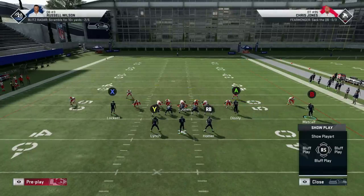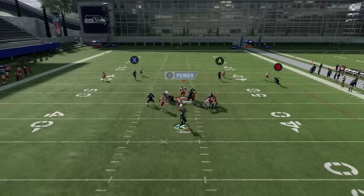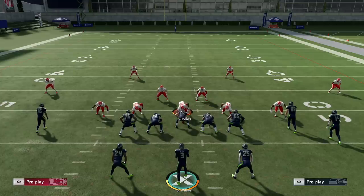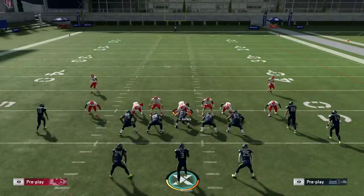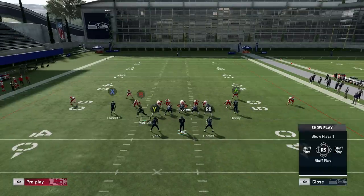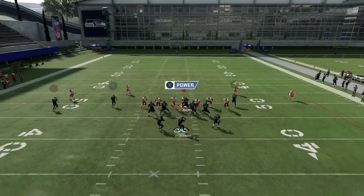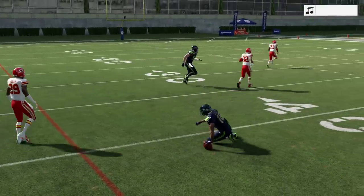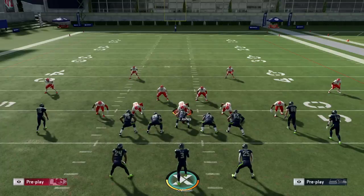If someone's consistently running cover four, max protect, motion out Metcalf, put him on an in route, and put X on a streak. These types of routes are going to annihilate cover four in an all-out blitz. You can also do quick out routes from either side. The best players do this — when someone's all-out blitzing, you're not looking for deep passes, you're looking for the quick route that gets you a lot of yards.